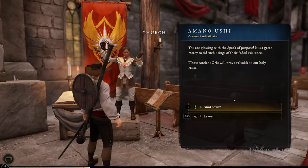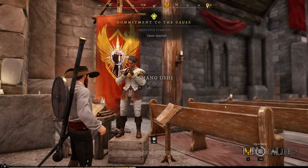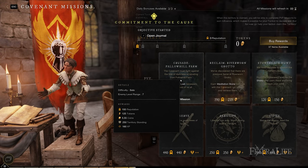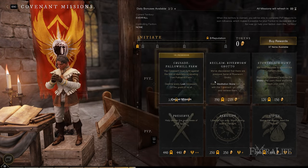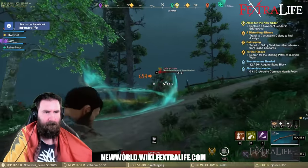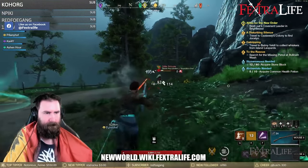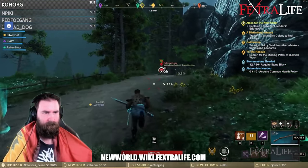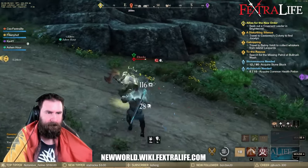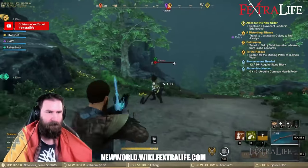Next are faction missions, which are unlocked once you pledge your allegiance to the Syndicate, Marauder, or Covenant factions. These missions are obtained from the faction boards in respective territories. You have the option to go for PvE and/or PvP related quests depending on your preference. I wouldn't recommend taking PvP quests if your level is below 15, since this requires you to enable the PvP flag, making you susceptible to damage from other players. However, once your level is higher and you feel confident enough, feel free to toggle this to fight against others and gain extra XP.